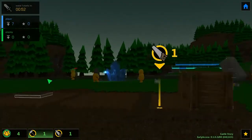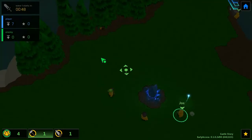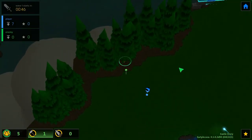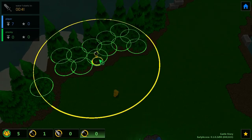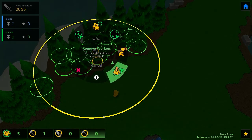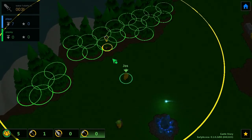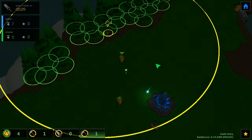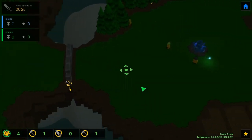Where is my lumberjack guy? I placed a chopping task here but where did it go? I have five island villagers at the moment. Let's adjust the radius a bit — if I tell you to go here, you're gonna chop. Enemies are going to spawn very soon.